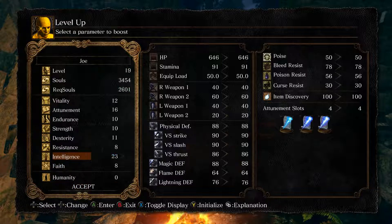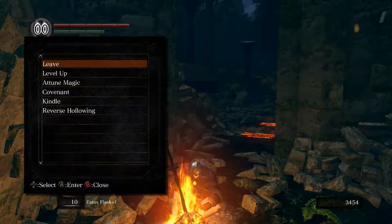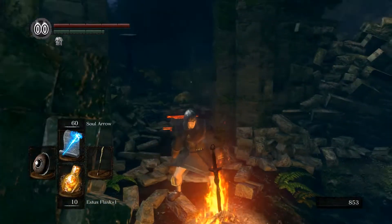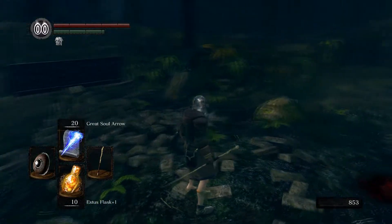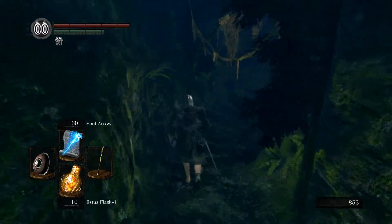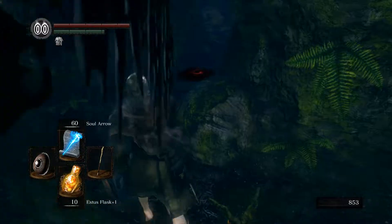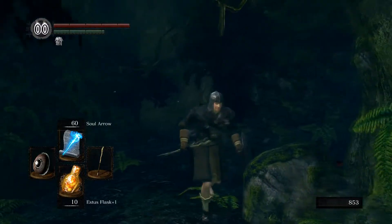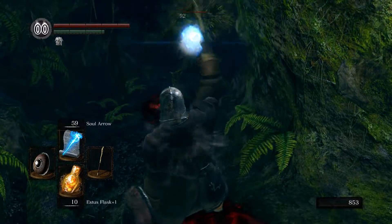I'll go for intelligence — it will make my spells stronger. I'll take that. We go for the great heavy soul arrow for the big guys, and the great soul arrow — actually the normal soul arrow — for the trees. These three trees will have respawned now and will directly attack me as they've been woken up before and the game remembers that.